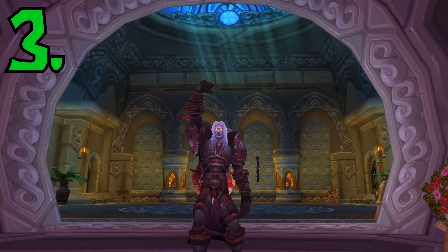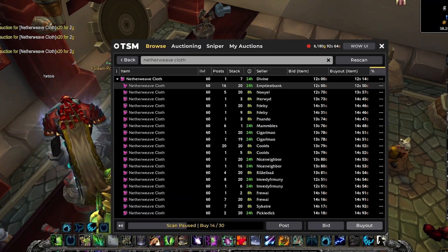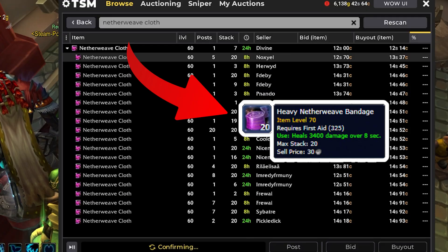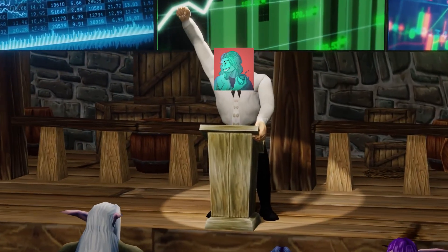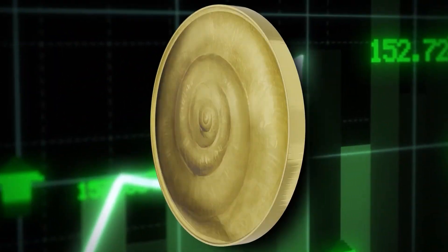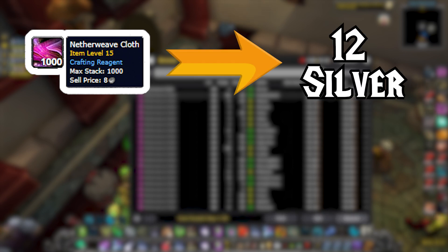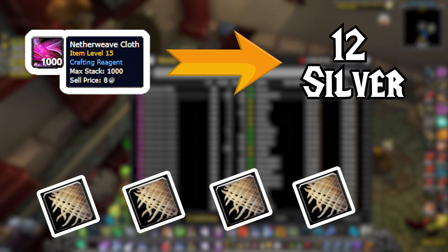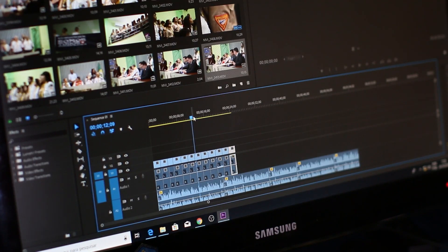And that leads into my number 3 favorite passive goldmaker: profitable vendor flips. Even after all this time, I still love flipping netherweave cloth into heavy netherweave bandages. I keep a little bit of netherweave cloth on hand every day so I can put in a low-priced cloth to make some profit. One of the ways I like to accelerate this method is by using a bait cloth — by putting in a netherweave cloth at, say, 12 silver every day, I'm able to accumulate a lot of cloth below that price. Then, while I'm watching a Twitch stream or making a video, I can just be making the cloth passively.